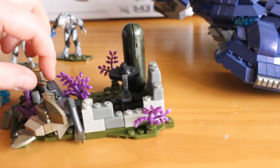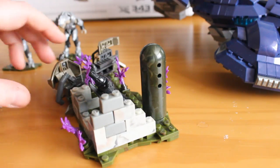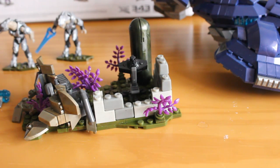As you rotate it around, you also get this nice destroyed wall section, definitely suggesting that the Wraith has been bombarding this area. I'm really glad they've done this as it just adds to the authenticity and gives you a nice little display piece — you can put Spartans or Marines hiding behind it. It's just a really nice piece, and I hope we see more of these in future sets, because we do need more terrain and buildings to get across that it isn't just an empty landscape in Halo.